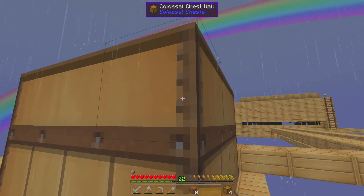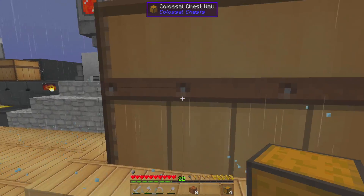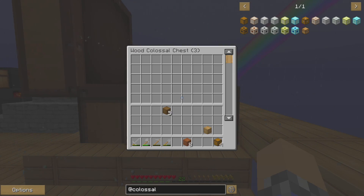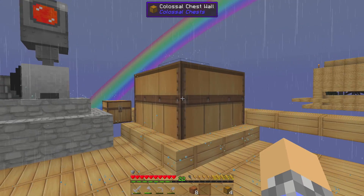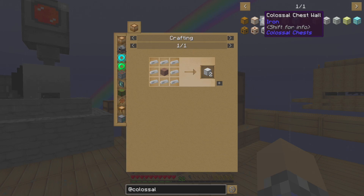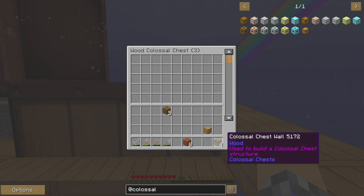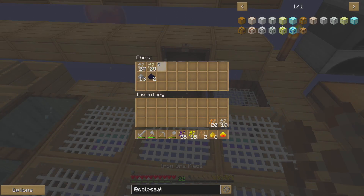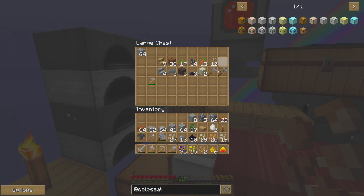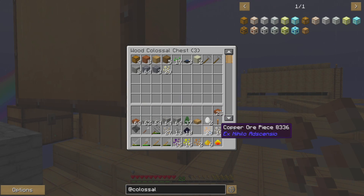Look at that — the front ended up over here, which isn't ideal, but it's okay. So how does this work? Well, right-click it. It's a giant chest, folks — a Colossal Chest, exactly what it says it is. Obviously the bigger you make the structure the bigger the chest will be, and if you use a higher quality material like iron or copper you'll get even more storage space. Full confession — I didn't look up how many items fit in here.